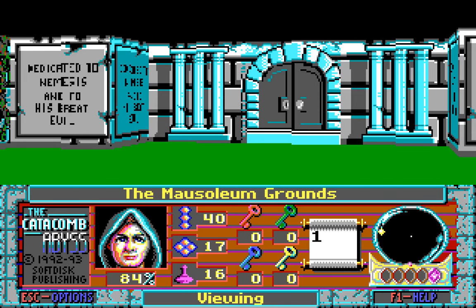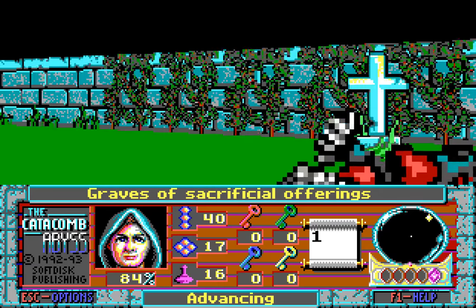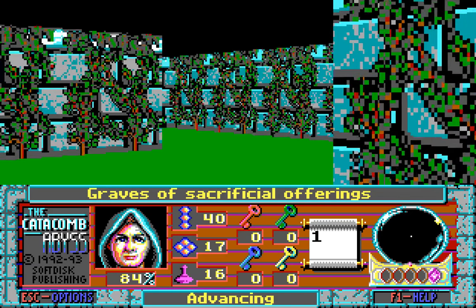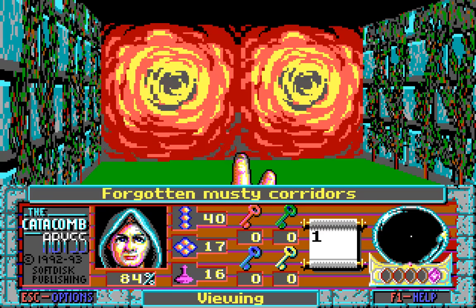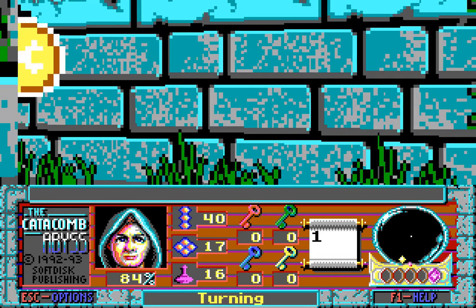Unfortunately, we need a key to do that, so it's time to go and search for that key through all these hidden walls that are really, really susceptible to flames — they blow up with a single spell. But that's alright, because we're going to move and see what we can find.